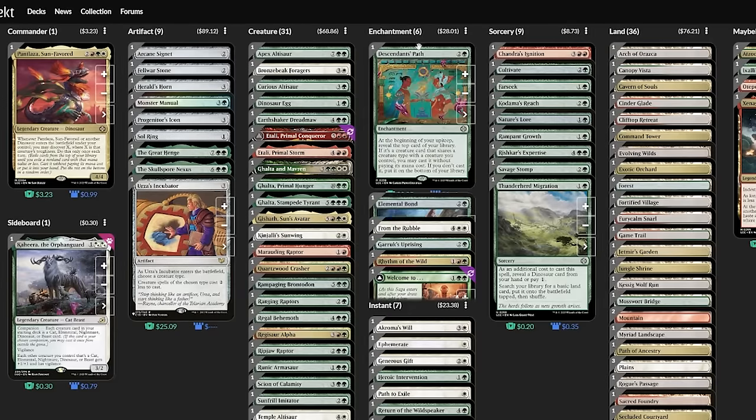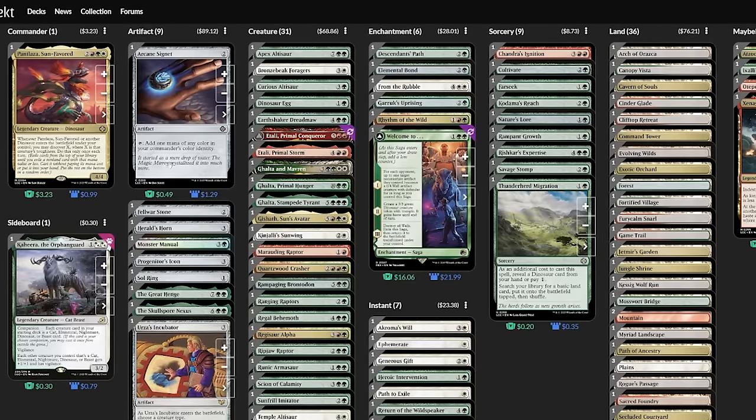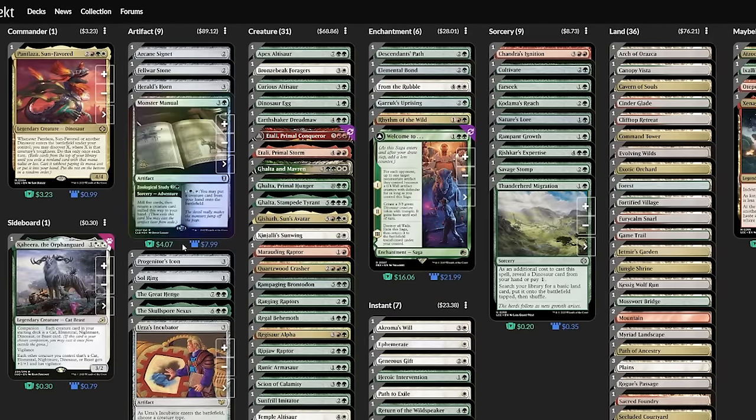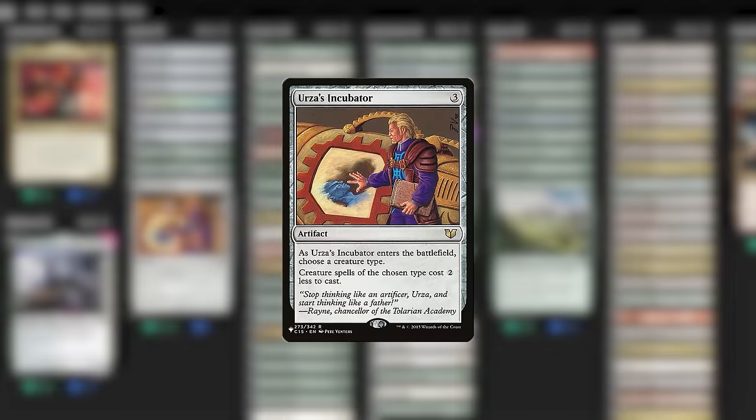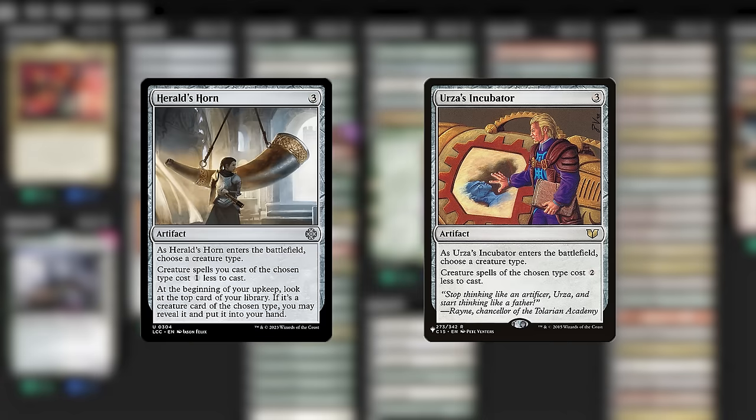Next, on the subject of mana: looking through things here shows us that some of the most expensive cards in the deck are artifacts, including the Incubator, which I don't actually like all that much. I don't think it's $25-fine. It has not escaped my notice that every day I've been working on this video, the Incubator has been losing popularity on Puntlaza's EDHREC page. We have Herald's Horn in here, which is kind of similar but also has that top-deck ability. I'm a little iffy on the Horn sometimes too — I've seen that top-deck ability whiff a lot — but it is doing two things.